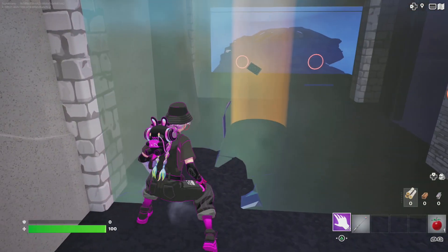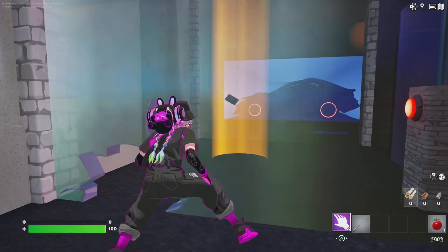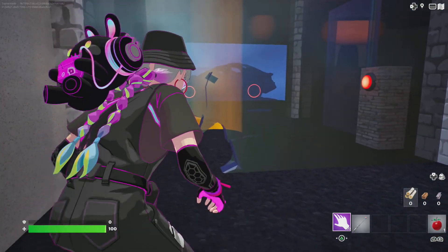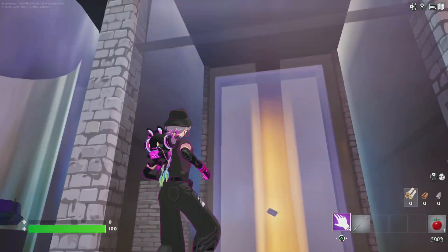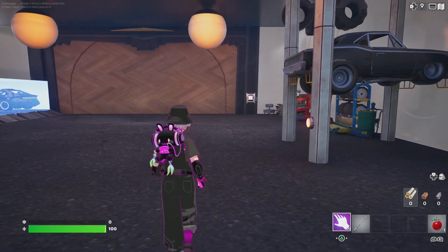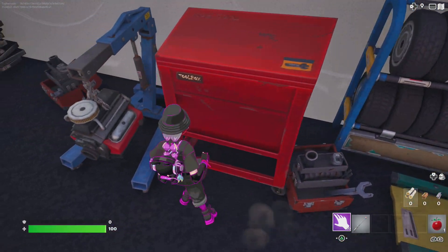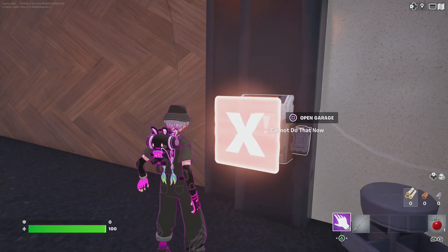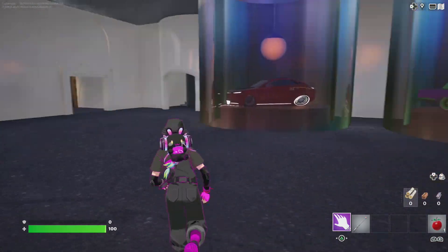Oh wait, there's a hole back here! I bet we need the prop-o-matic to get in there because we can't crouch — there's no crawling in Fortnite, at least not yet. I think I found all I can: some batteries and duct tape. I can't open the garage because I need the key card for that. I'm guessing this could be my way out.